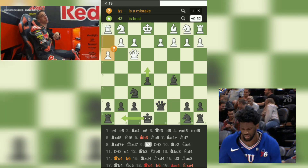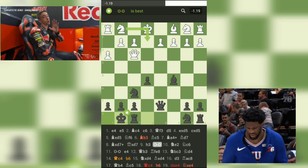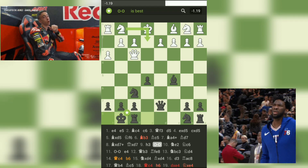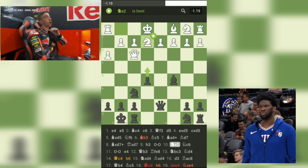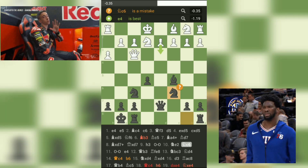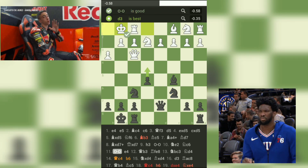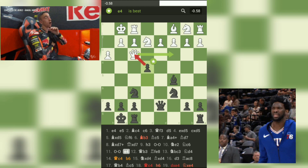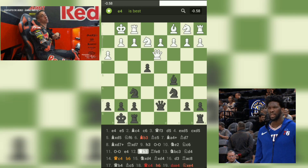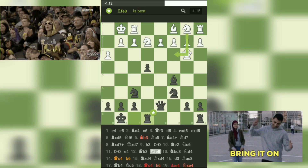Move 9: h3 — white moves their pawn to prevent black's knight from jumping to g4, but black castles their king to safety. Move 10: Ne2-Nc6. White moves their knight to defend their pawn, but black continues to develop their pieces, preparing to bring their rooks into the game. Move 11: O-O-e4. White castles their king to safety, but black advances their pawn to attack white's center. Move 12: Qb3-Rfe8. White's queen moves back, and black brings their rook into the game, aiming at white's e-pawn.